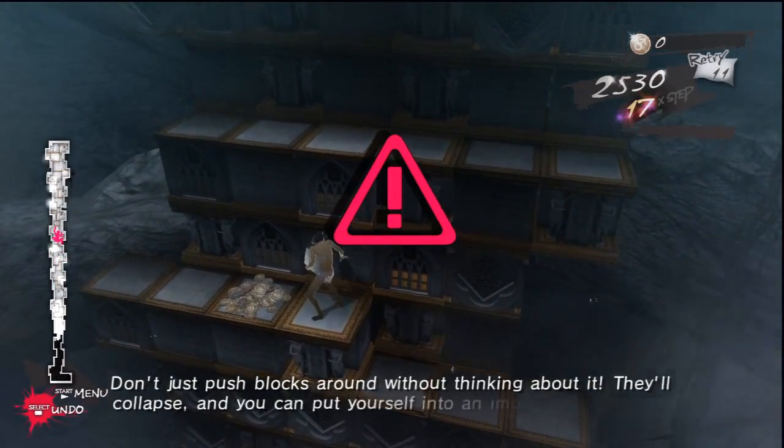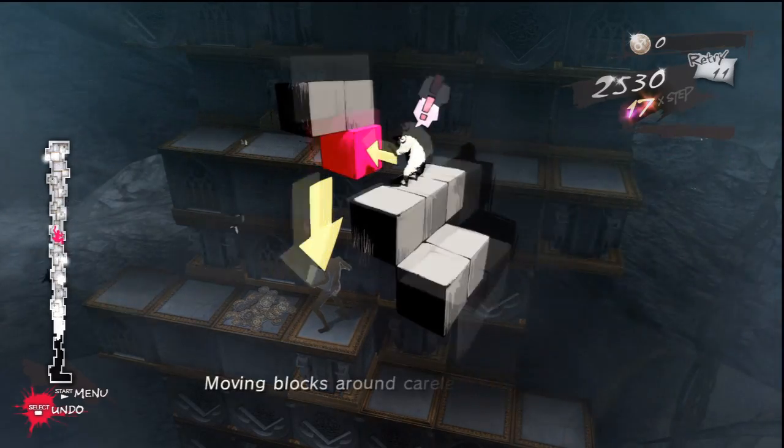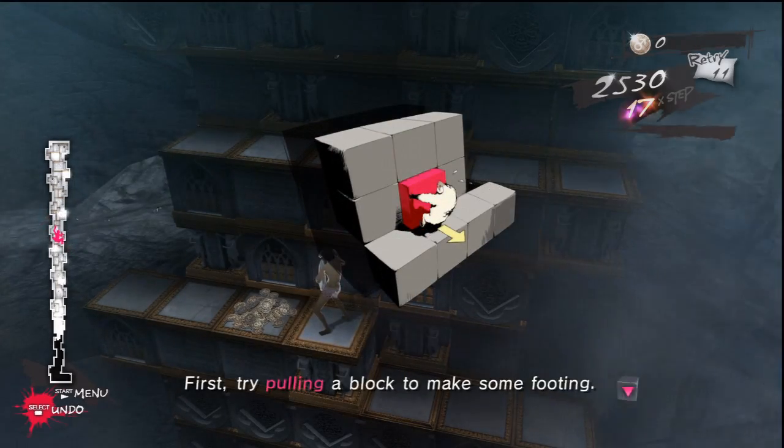Don't just push blocks around without thinking about it. They'll collapse and you can put yourself into an impossible situation. Collapse? Moving blocks around carelessly can make things more difficult for you. First, try pulling a block to make some footing.